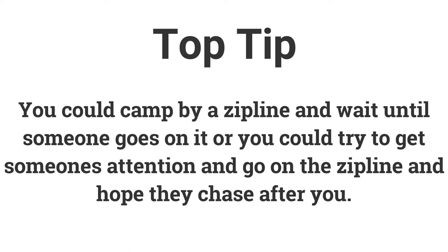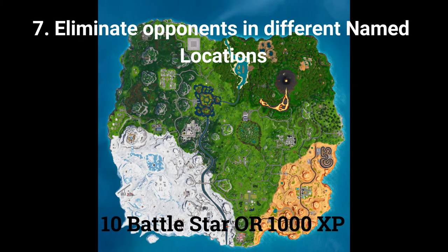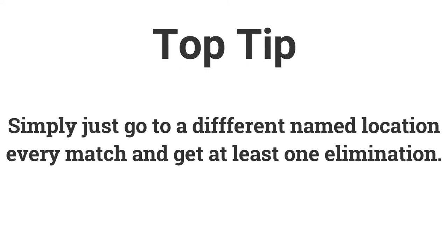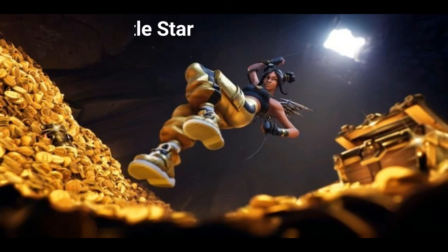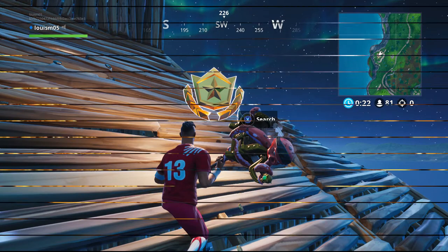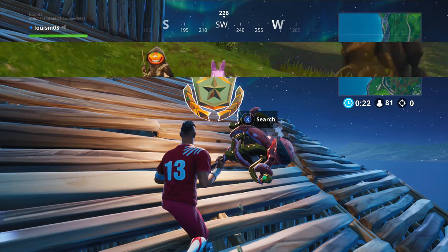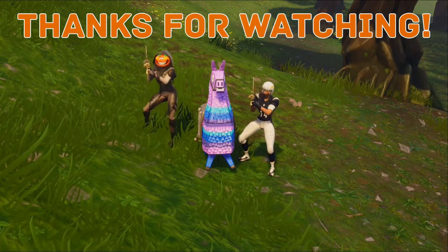The final challenge for week 7 is: eliminate 5 opponents in different named locations, earning 10 battle stars or 1000 XP. Don't worry too much about this one as it is very easy — simply land at different named locations each time and get at least 1 kill per location. And if you complete all the challenges, there is a secret battle star to unlock this week. The location of the battle star is on top of the wooden rabbit north of Snobby Shores. And that is all the challenges for week 7.